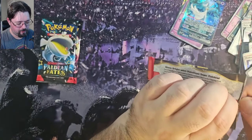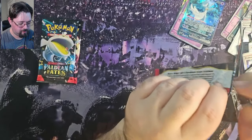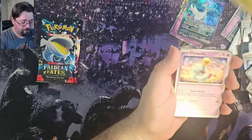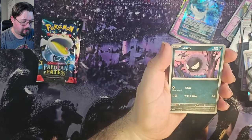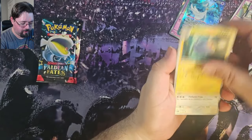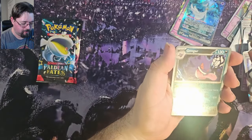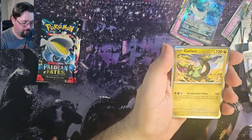Three packs left. Pack 7 — we've got a Noibat, Chimichu, Ghastly, Paldean Student, Lantern, Oinkalone, Clive, Reverse Gengar — that's a nice one — Chimichu, and a Foil Cyclizar.